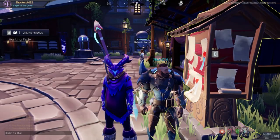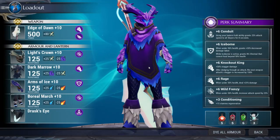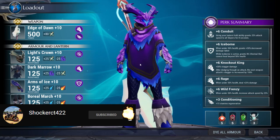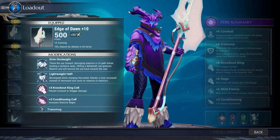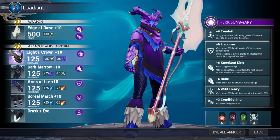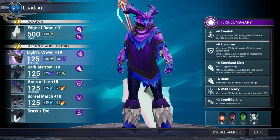Today we are joined by Dizzy DDS, and today we have another Unspawn build, because I like them and I think they're fun. We are rockin' the Rezikiri Axe, because it's good, with Knockout King and Conditioning. We are using Rezikiri's Hat, because Conduit and Wild Frenzy.